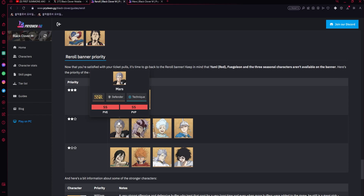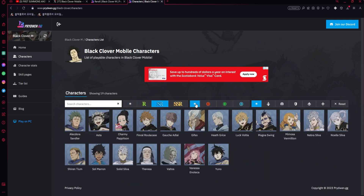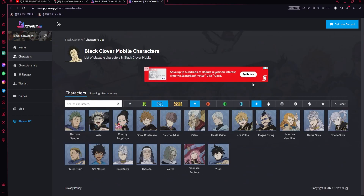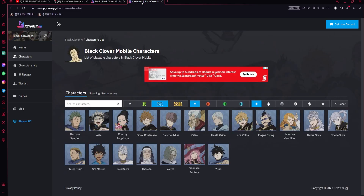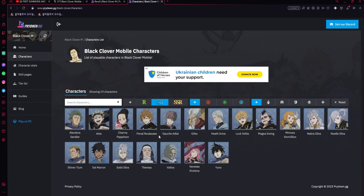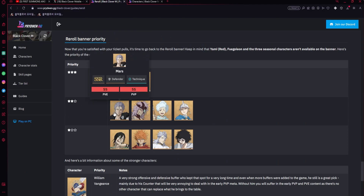SRs exist and you do get some for free — for example, Red Asta. As for SRs you'll want, mainly the ones high up on the tier list. Two that will progress you much quicker in PvP are Valtos and Finral. If you get either or both in your reroll multi or subsequent multis, that's great. The perfect reroll in my eyes is getting both of these plus Lotus, then pulling William or Mars later.